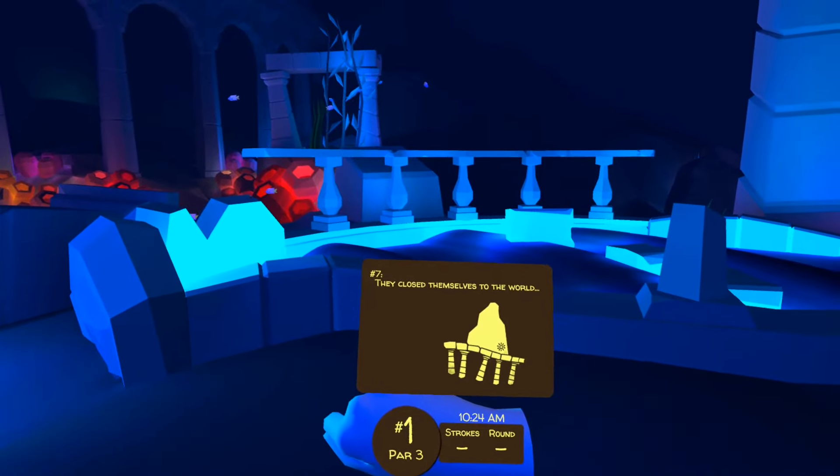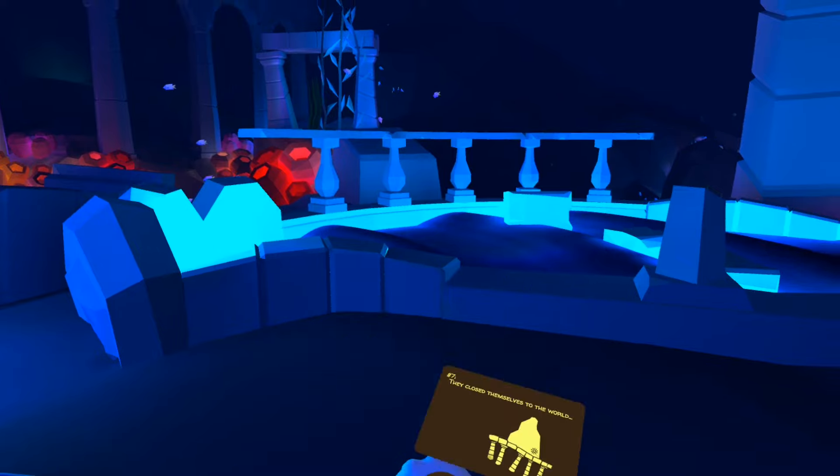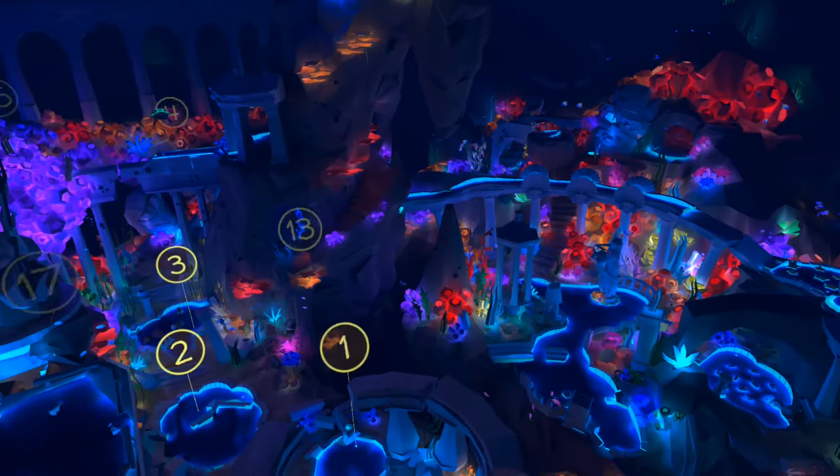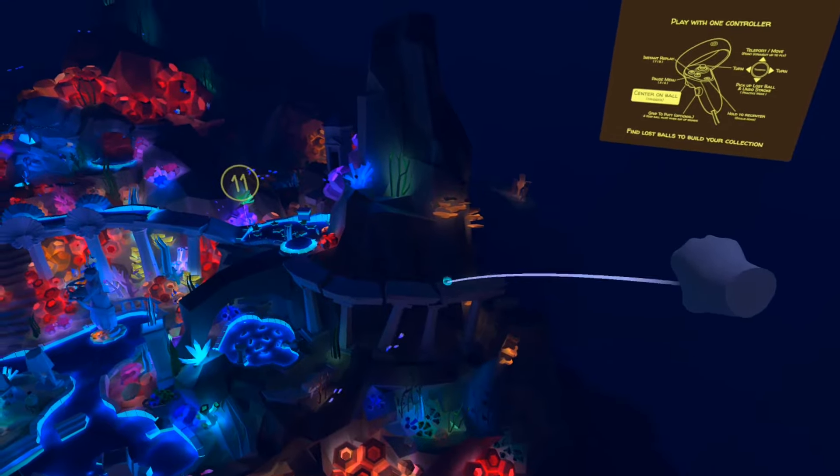They close themselves to the world. We are looking for one of these five pillar platforms. If we turn right from giant mode at the start and teleport on top of it, there is the next pearl.